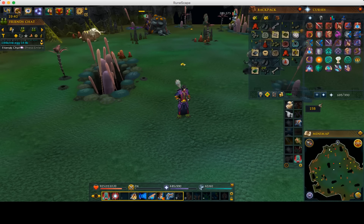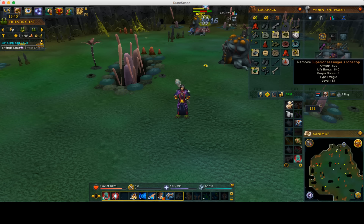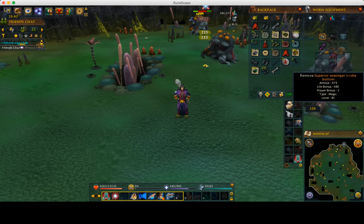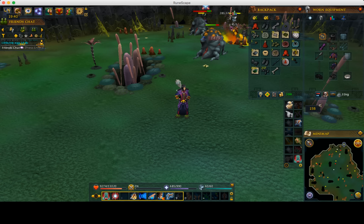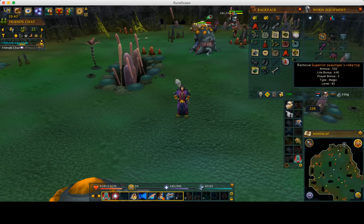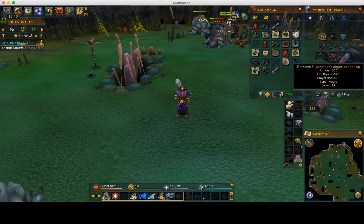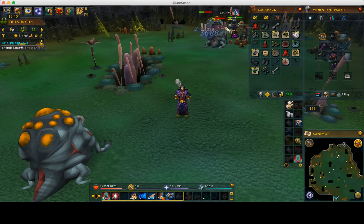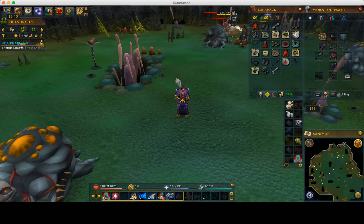It's busy down here because of how amazing this method is right now — it's right around 8 million per hour, and that is using top gear. What I currently brought with me is some pretty basic gear: a foot of subjugation, player-owned ports armor, the Takatop, and some basic stuff. This stuff is not expensive to get for the most part; player-owned ports is kind of a pain to get.